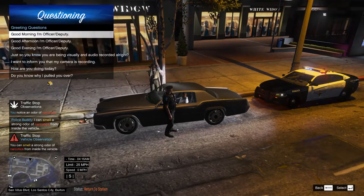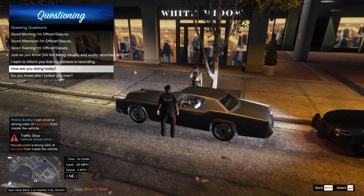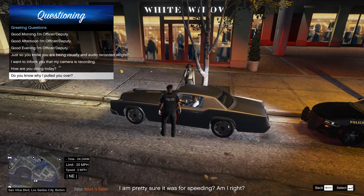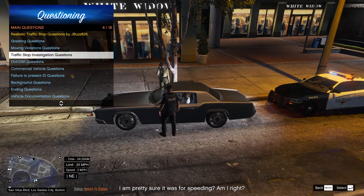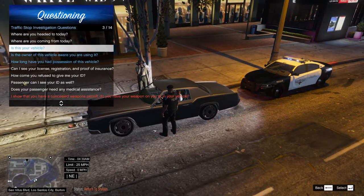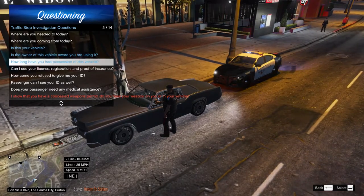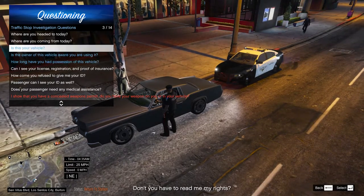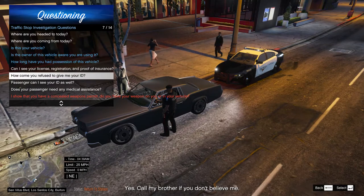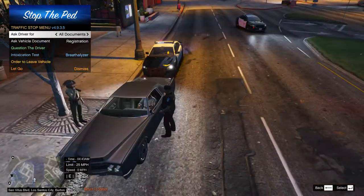To bring up the traffic stop questions you press E. LSPDFR has one, LSPDFR Plus has one, and Stop the Ped has one — so just set one of them to E and set the rest to none. Otherwise every time you start the game they'll ask if you have two of the same keybinds. That message gets annoying. I'm talking about the INI files — when you download LSPDFR Plus and Stop the Ped, go into the INI files, look for the traffic stop interact menu key under keys, and set the duplicates to none.